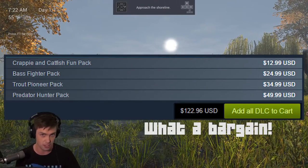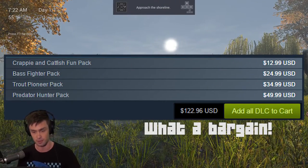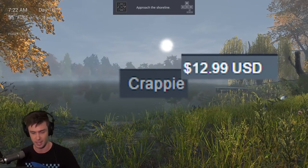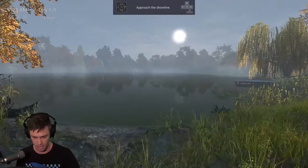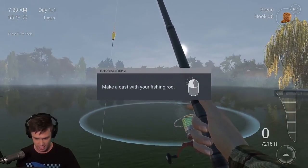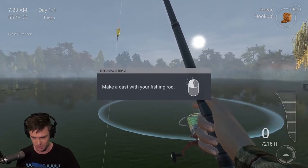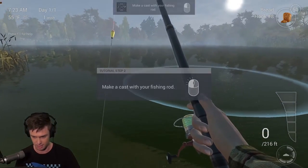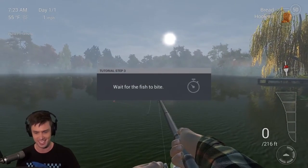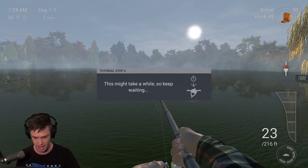And it has DLC content. So if you guys want to see more stuff, let us know if there's anything cool that we can get and we'll get it for you. Now I'm at the shoreline here. I've got my fishing rod. Make a cast with your fishing rod — tutorial step two. Left click. It's out! That was easy! Man, got this down pat.